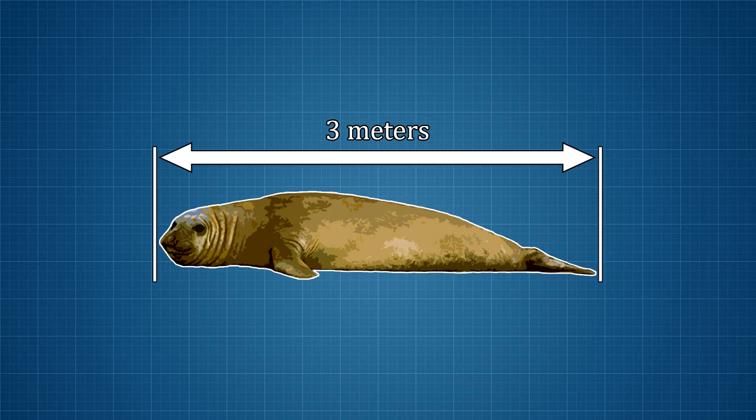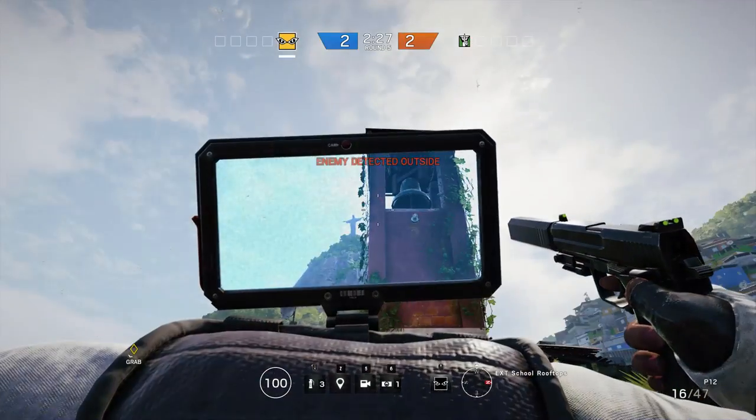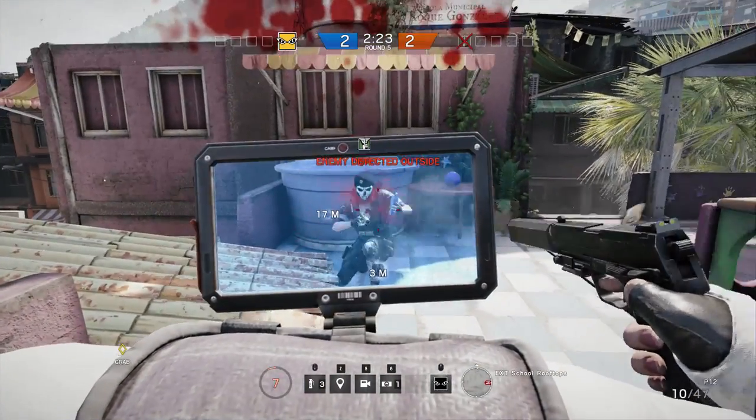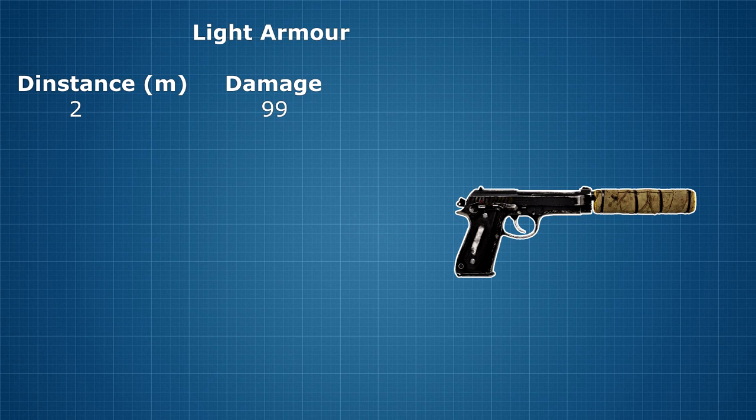Next up is 3m, or the length of a fully grown female southern elephant seal. With 7 health left, that means that at 3m the damage is 93.